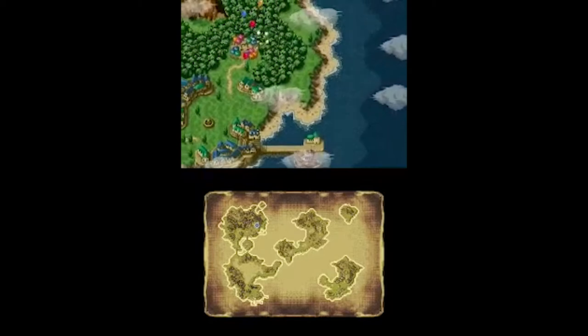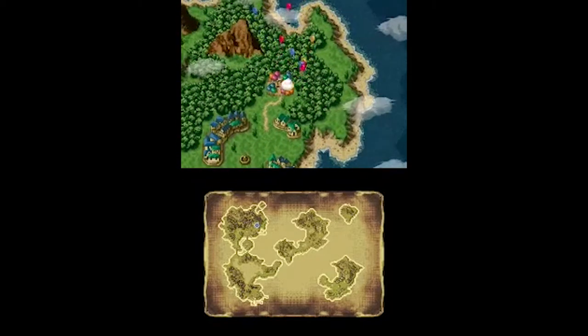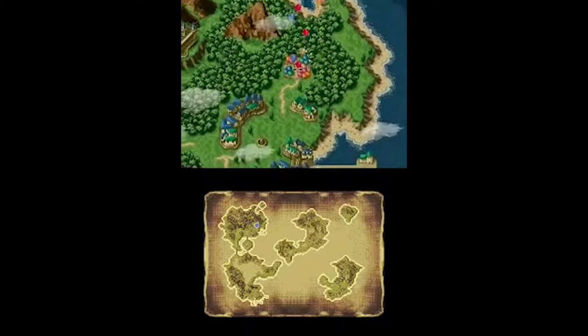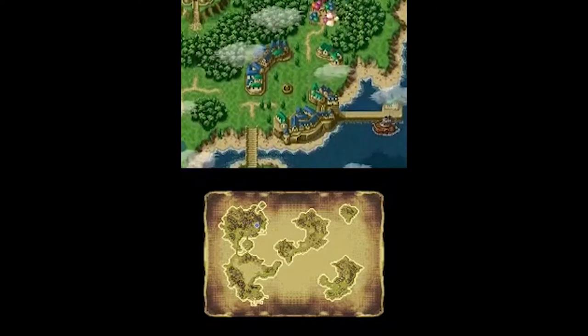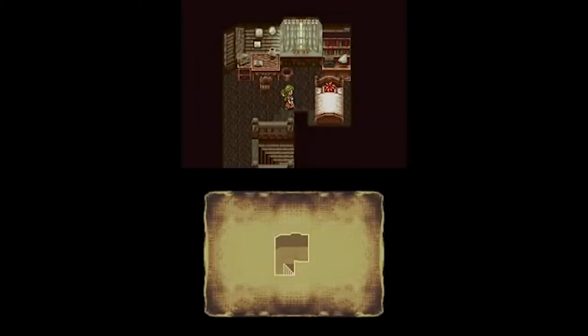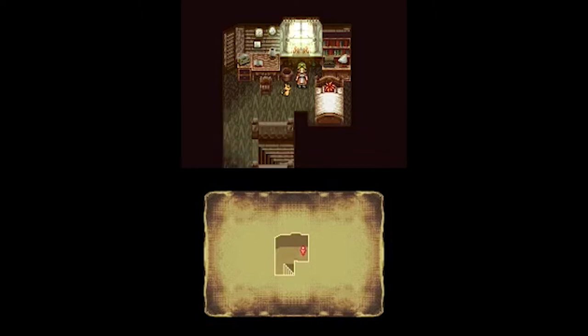What many see as the definitive release — Chrono Trigger was ported to the Nintendo DS in 2008. It included the enhancements from the PlayStation version while ridding itself of those pesky load times. There are new dungeons to explore, new enemies and bosses to fight, new items, and a new ending. A monster arena was also added, but it feels pretty weak and isn't the most important addition.